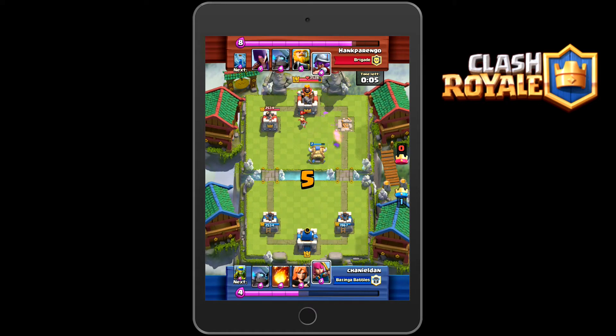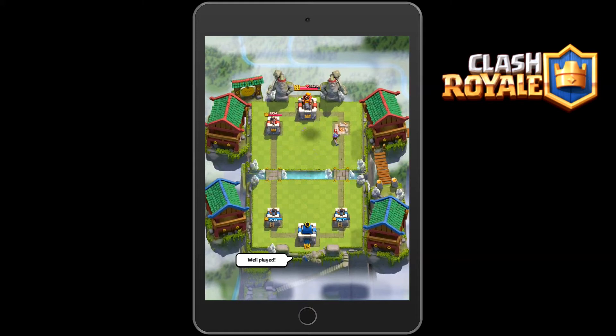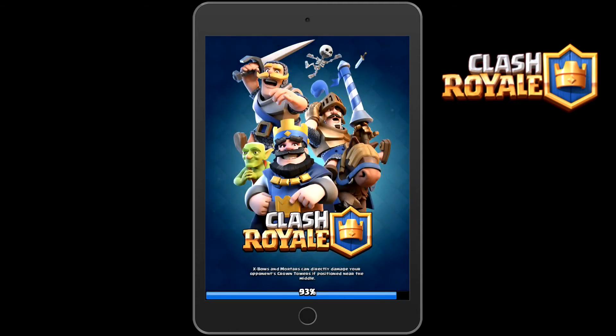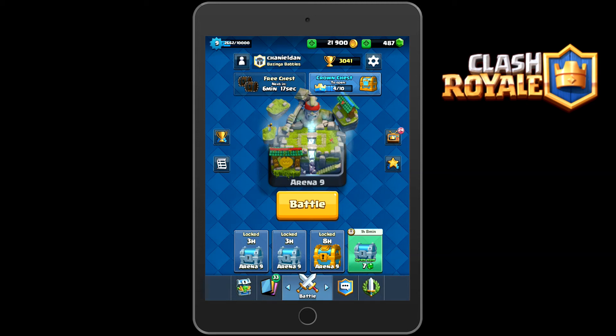The Tower's down — five, four, three, two, one. No way he can get back, and that's a GG. So that's the use of a Log. I've seen it in Hog Log combos — they're pretty effective. Good at clearing troops in the way for heavy hitters like Mini P.E.K.K.As, Princes, Hogs, stuff like that. Thanks for watching. This has been Channel Dan. I'll see you in the next one.